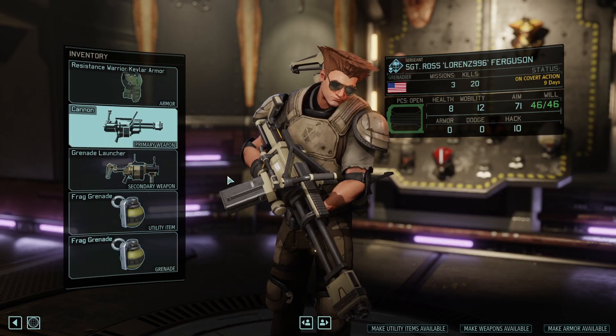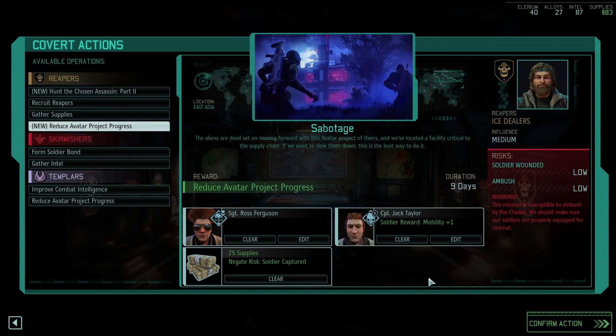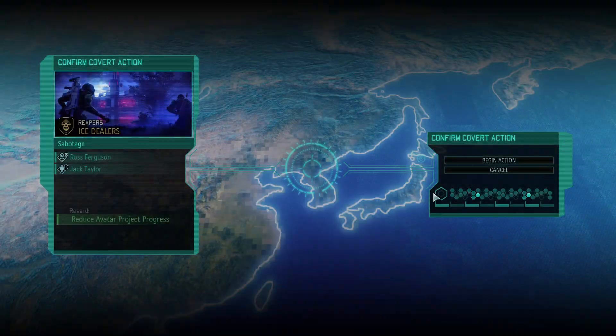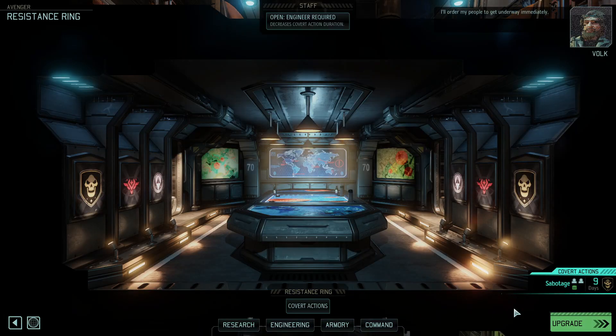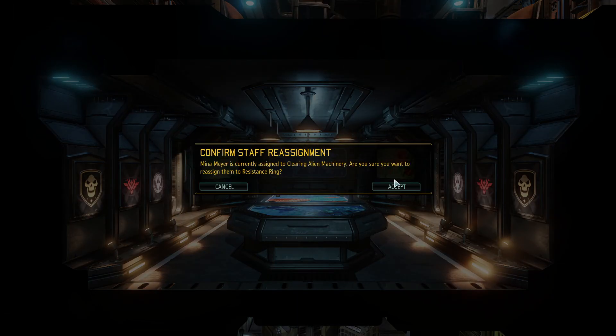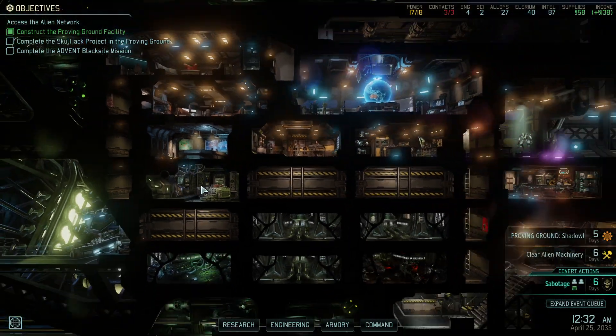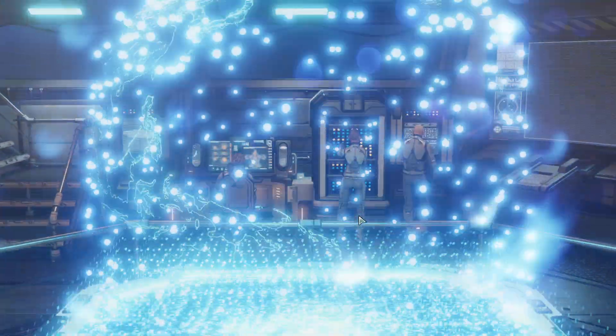We'll allocate supplies. Low chance of ambush, but it's possible. I'll order my people to get underway immediately. Yeah, we're gonna reduce covert action duration. I think that's better than clearing alien machinery, honestly.